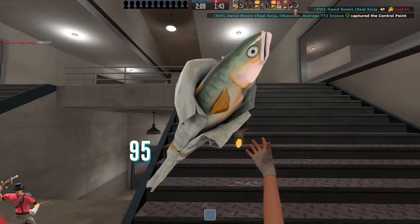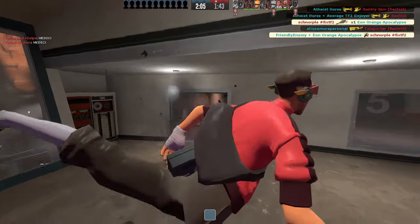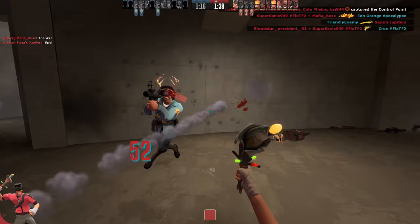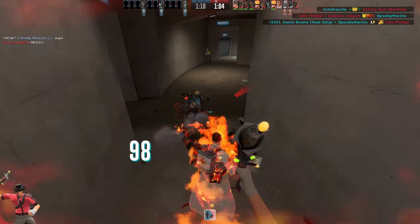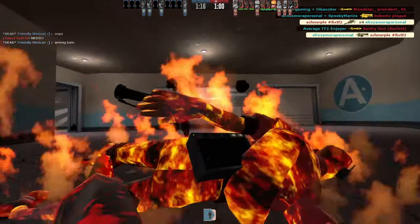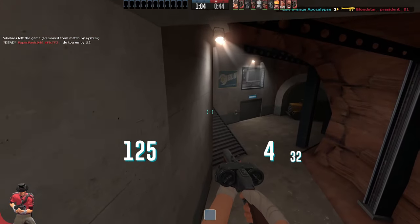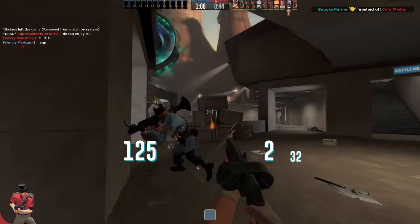Let's move on to the Holy Mackerel. I know this is just a stock reskin, but it's such a unique weapon that I wanted to make it stand out. So I propose that on-hit, players are given the Salmonella effect — basically bleed damage with some visual effect. The downside is that maximum health is drained while the item is active.